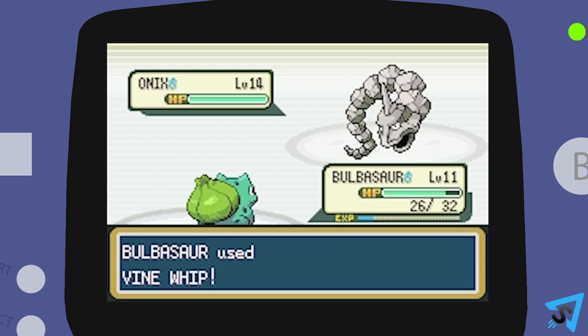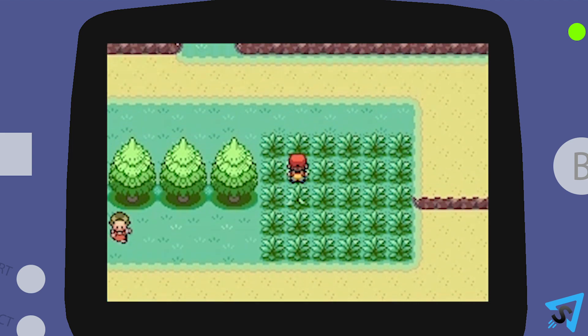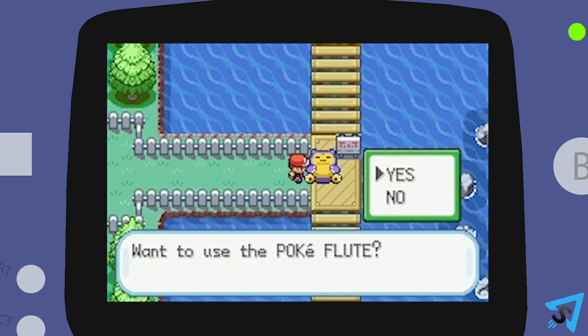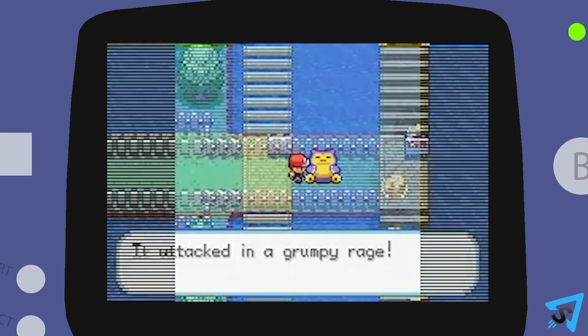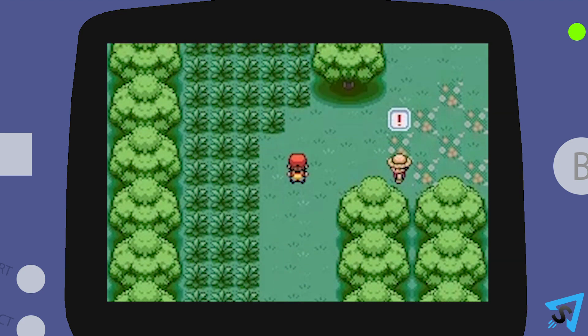Using type advantages is key to beating stronger Pokemon. If you win, you will earn money. You will encounter wild Pokemon in tall grass, caves, water, and sometimes by interacting with them in the world.